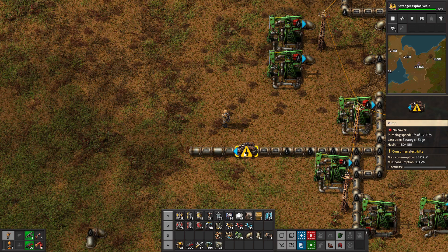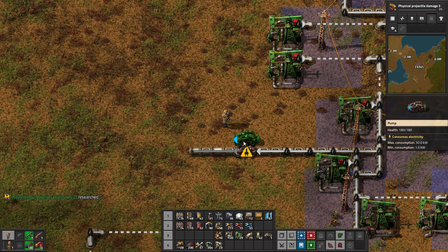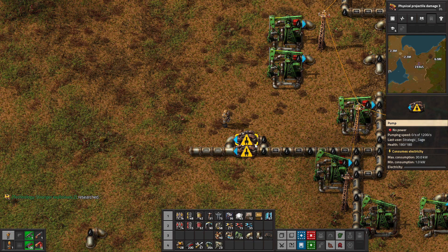A massive change to how fluids work in Factorio 2.0 is that fluids teleport within each section. There is no flow or throughput — the amount of fluid instantly equalizes in all of the pipes in a section. The pumps transferring fluids between sections are technically limited to 1200 per second, but practically speaking this doesn't matter. As long as there's space, you simply add more pumps.